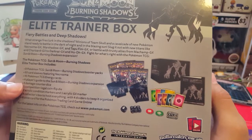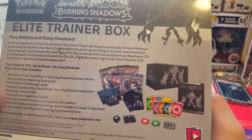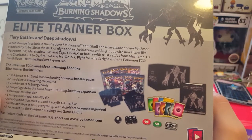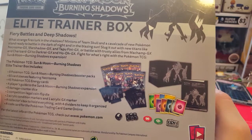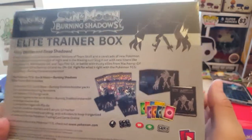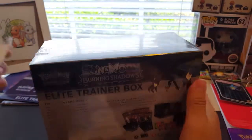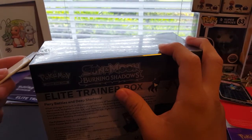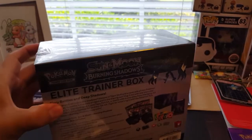It includes 65 card sleeves, a player's guide for the Sun and Moon Burning Shadows expansion, six damage counter dice, one competition-legal coin flip die, two acrylic condition markers, one acrylic GX marker, a collector's box which is the box itself, and a code card. I have stopped playing the online game — I should get back to it. I'm gonna try to post some of that stuff too. Let's go ahead and open it and see what we get.